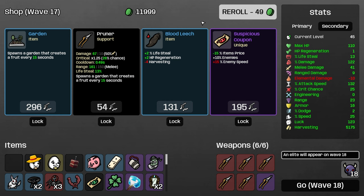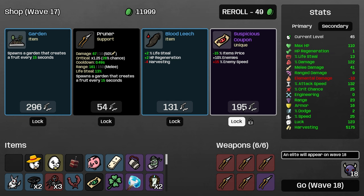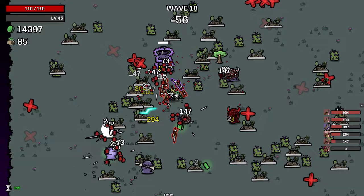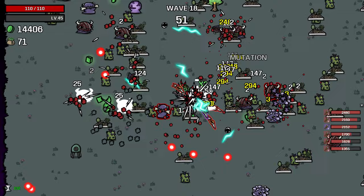Suspicious coupon — let's buy that after this wave. We'll just buy another garden. No reason to use the suspicious coupon into the elite wave — that's relatively foolish. Although, let's be honest, I think we're all right now.